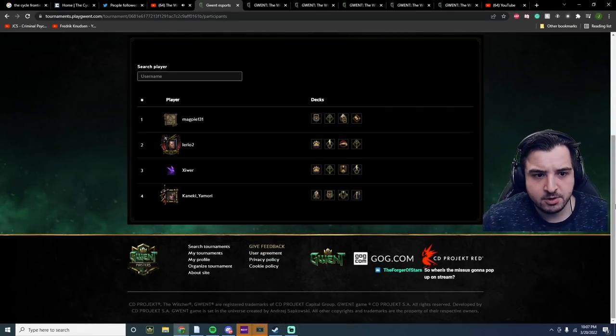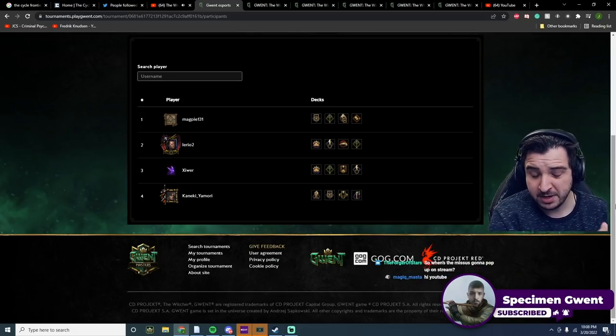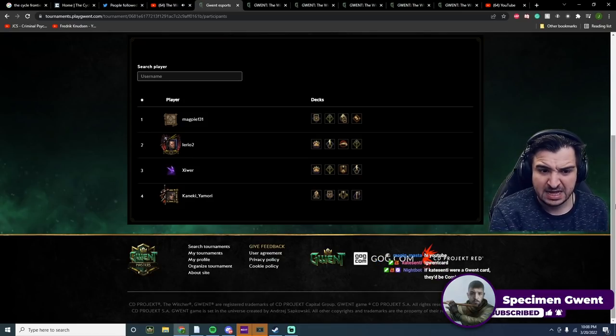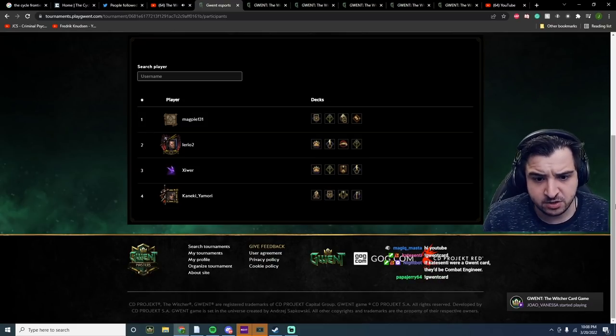Hey guys, Specy here. Today I'm looking at the decks from the top 64 qualifiers — the final four players that made it to the top 64. These are the top pro players, looking at both the tournament meta and the general meta decks. This is the final qualifier before Grand Open, happening in about two weeks, first weekend of April. There's also a charity tournament next weekend, lots of content I'll be covering on my channel.